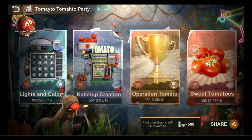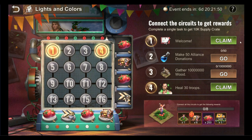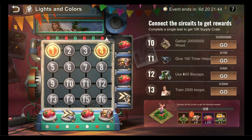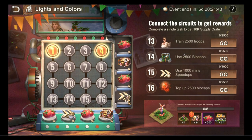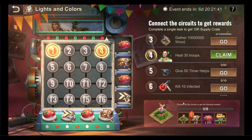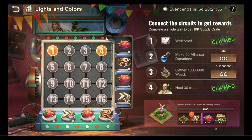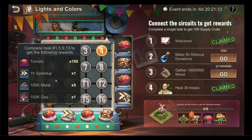Lights and Color is an interesting new but simple feature and a first for the survivors community. Survivors have 16 tasks to accomplish across the next 7 days. As survivors complete the tasks, you will unlock the numbers needed to connect the circuits and then collect the rewards once the relevant circuits are connected. When you click on the rewards, you will get the clues on the task you need to accomplish to unlock them.